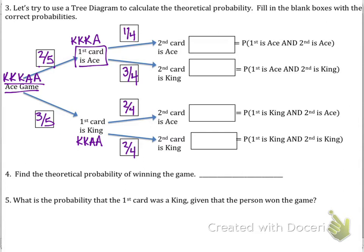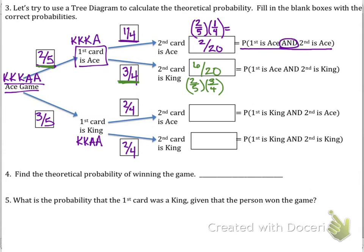The probability that the first card is an ace and the second is an ace: two-fifths times one-fourth gives two out of twenty. The probability that the first card is an ace but the second is a king: two-fifths times three-fourths gives six out of twenty. The probability that the first card is a king and the second is an ace: three-fifths times two-fourths, which is also six out of twenty. And the king-king outcome also ends up being six out of twenty.